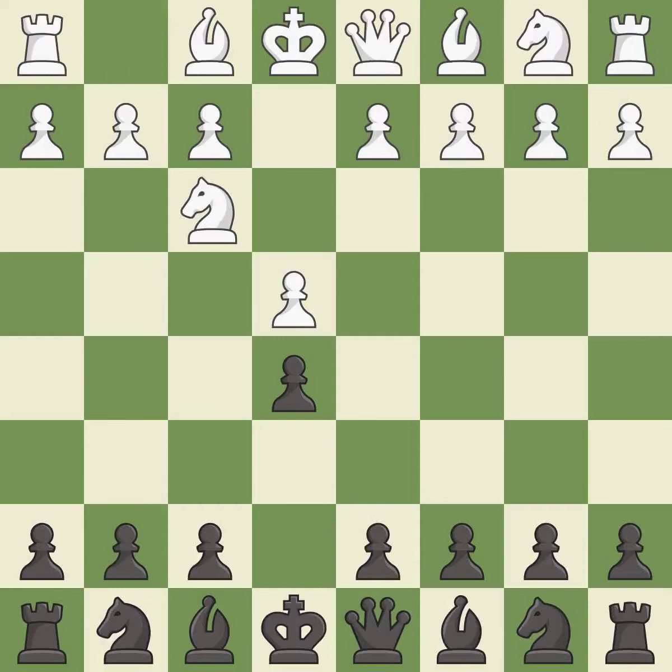Nf3 develops the knight toward the center, attacks the e5 pawn, and prepares to castle. Nc6 develops the knight toward the center, protects the pawn on e5, and eyes the d4 square.